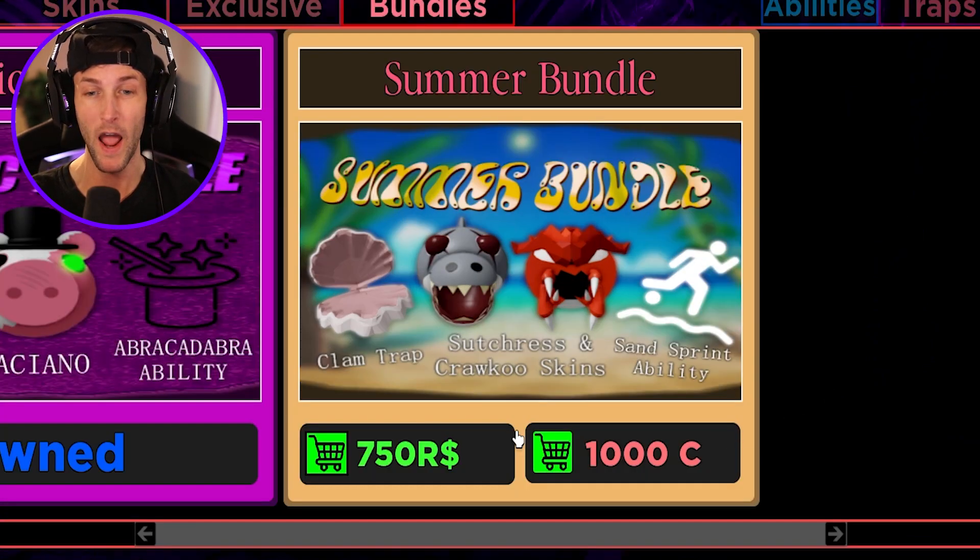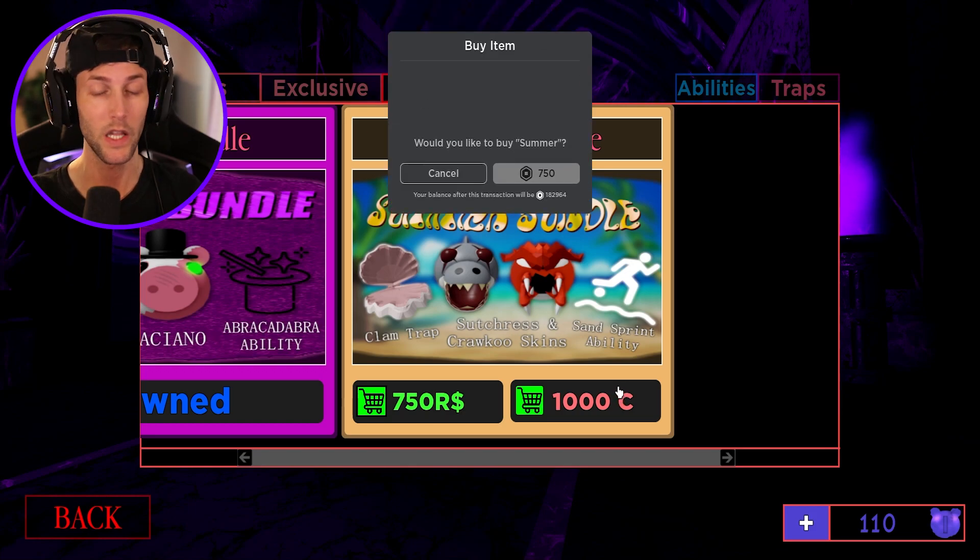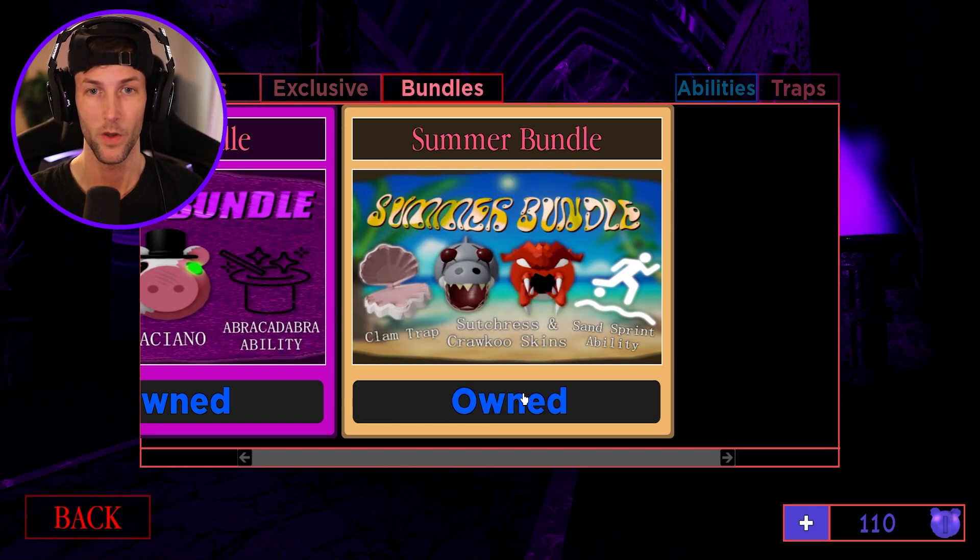We get a Clam Trap, Sutris and Kroku skins. I don't know. And the Sand Sprint ability. A thousand coins — whoa, I only got a hundred. We're buying it with Robux. Let's do this. There we go, we own it.